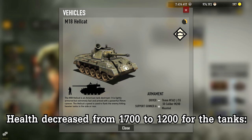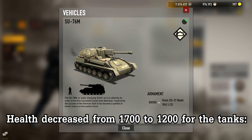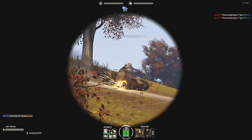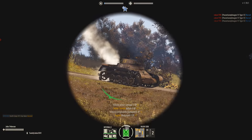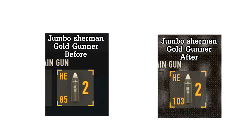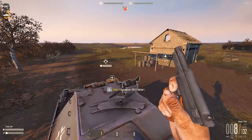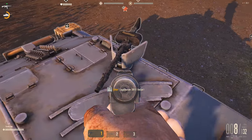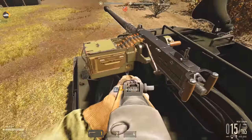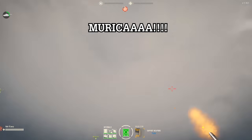Speaking of base structure health, they reduced it for the tanks Hellcat, Hedger and SU-76 from 1700 to 1200. They increased the damage multiplier for heavy tank cannons, but they made them fire slower depending on how large the cannon is. They also decreased the magazine size on the mounted MG-34s from 150 to 75 bullets, and changed more magazines and reload times on mounted weapons depending on the magazine capacity.